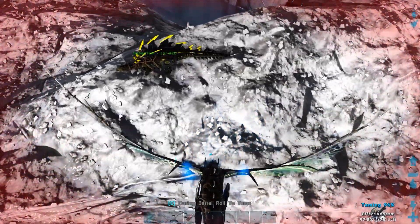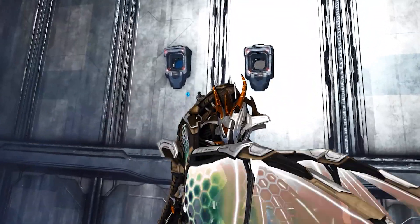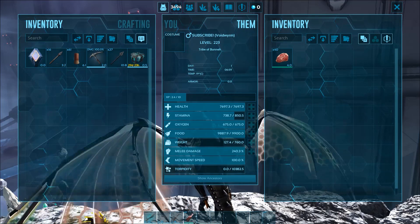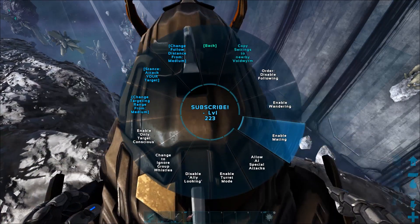Simply repeat the process of feeding it Mutagen when prompted to complete the taming process. Once tamed, the Void Worm can be ridden straight away without a saddle, similar to the other Wyverns in the game. Void Worms will consume meat products as a food source from here on out. Void Worms can also be bred to produce fertilized eggs via the enable mating option within the radial wheel menu.